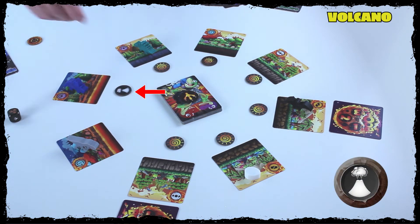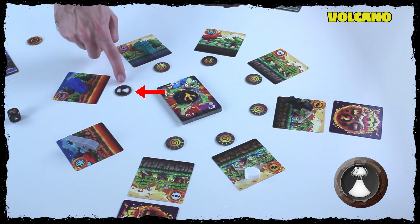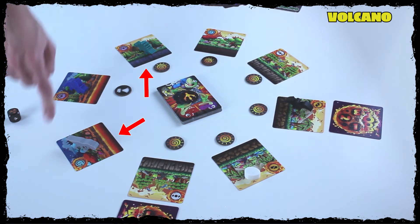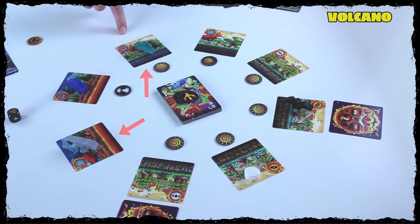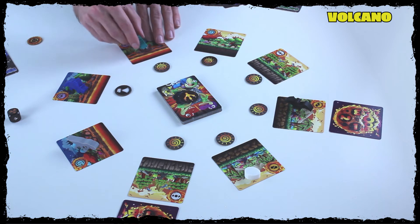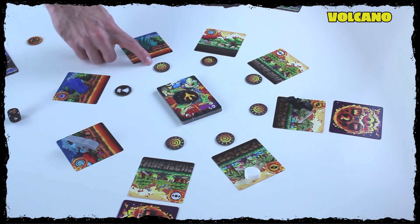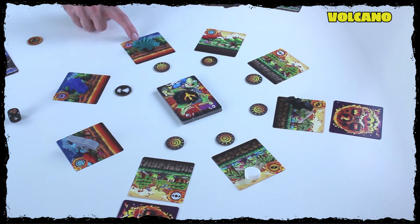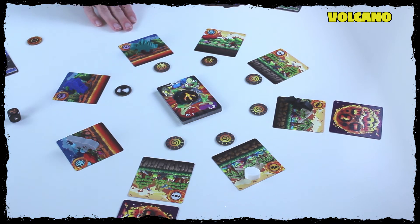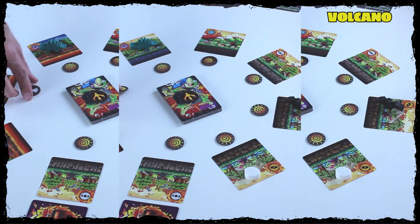Volcano is a white token, meaning it's a one-time event that happens immediately when you flip it. The volcano erupts on its tile and turns both adjacent tiles into lava. If a tile is already lava, do not flip it. Notice that when a tile gets flipped to lava, the aura token is not flipped — turning tiles into lava does not flip the aura token. Only land-impacting meteors flip the token.